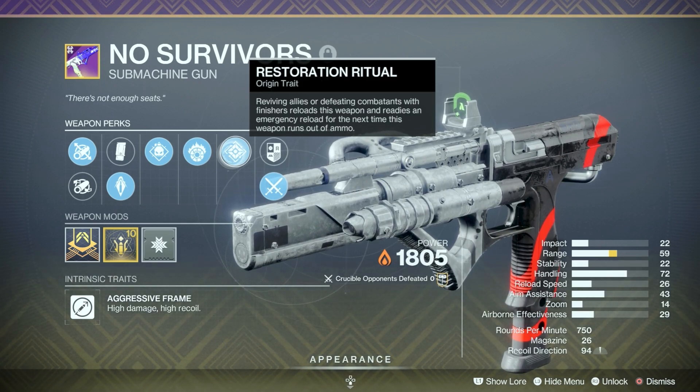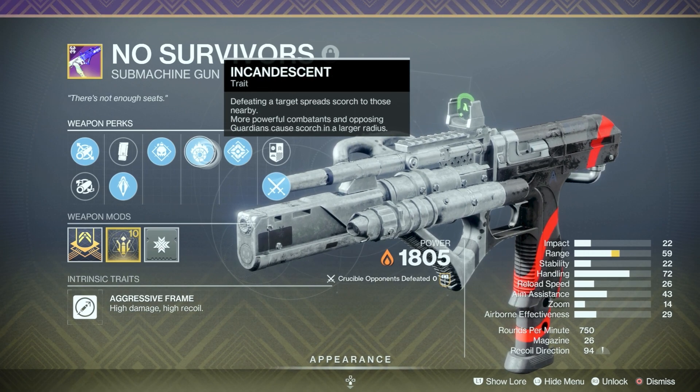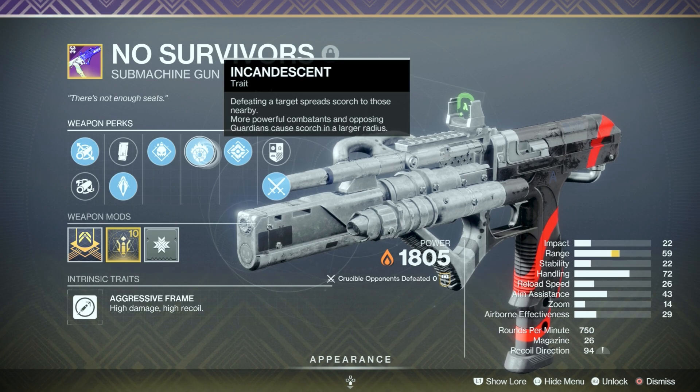That's not going to be useful in the Crucible unless we're in elimination or trials. Incandescent: defeating a target spreads scorch to those nearby — more powerful combatants and opposing guardians cause scorch in a larger radius.